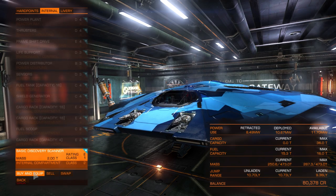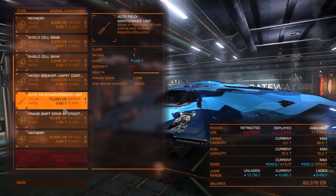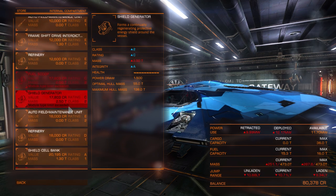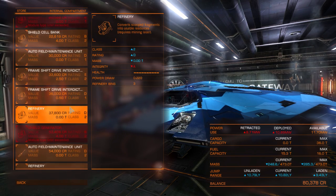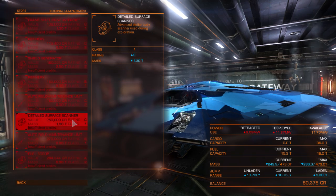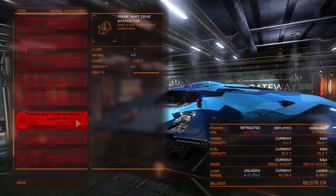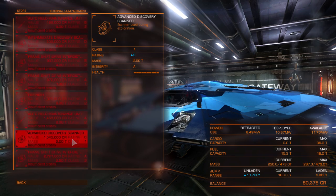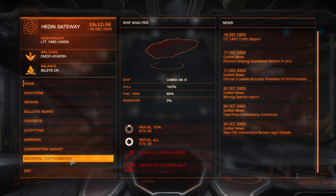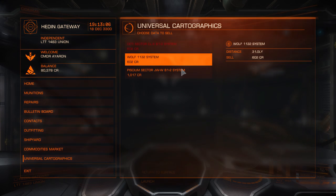I still only have the basic discovery scanner. I haven't found anywhere that's had an intermediate discovery scanner within my price. I also want a surface scanner to go with it - use the discovery scanner to find unknown astronomical objects, and then with a surface scanner you can get a lot more information on them, which is worth a lot more money. The detailed surface scanner is a quarter of a million, and I haven't found an intermediate discovery scanner at all. The one I've got only finds stuff within 500 light seconds; the next one up is a thousand light seconds. I can make a little money selling maps.